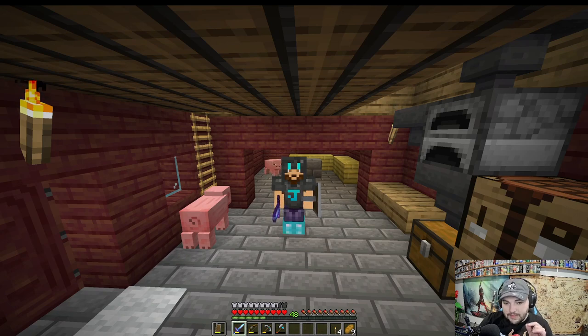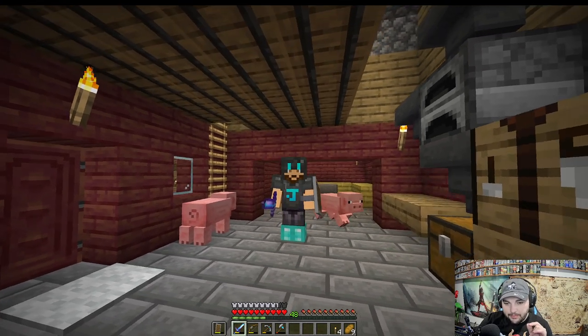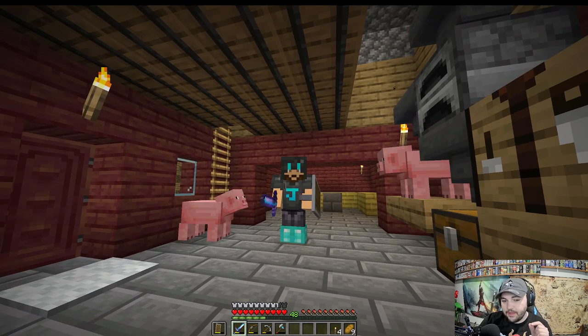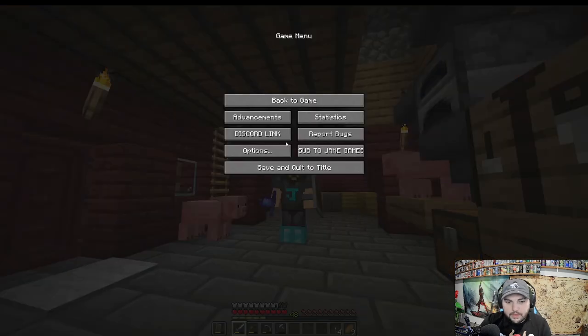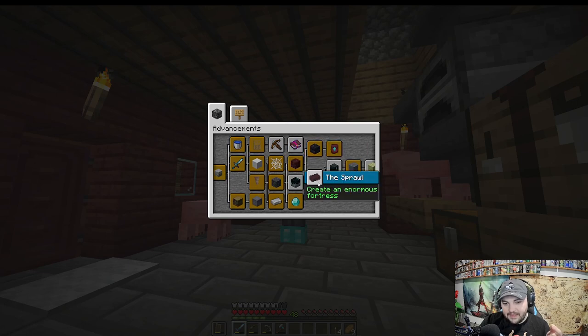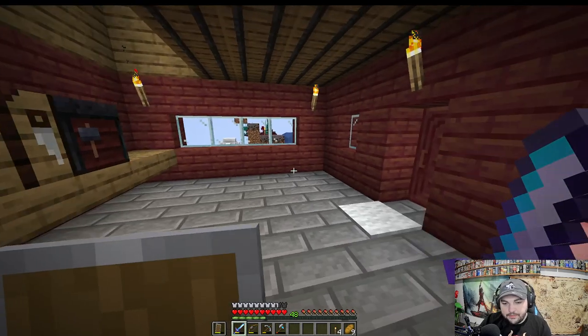Today's plan: this room is finished, so I just need to add the enchantment setup and the anvil and we'll get some enchanting done. After that we have more advancements to do — some of them I'm not sure where I'll get the stuff, but we're running out of options and we've gotta figure out how to get these fragments.